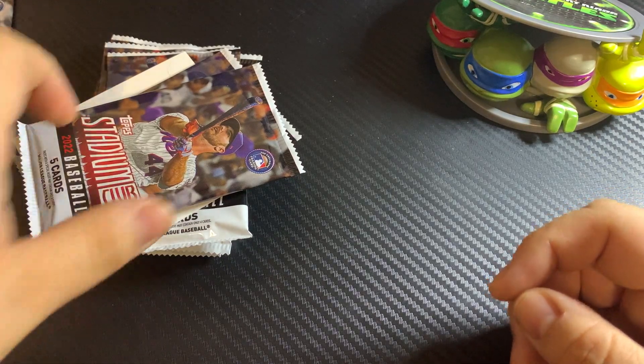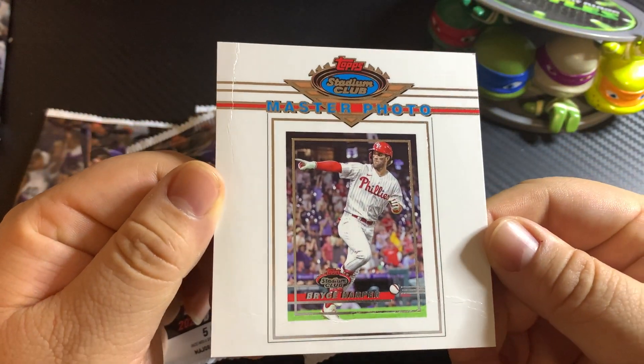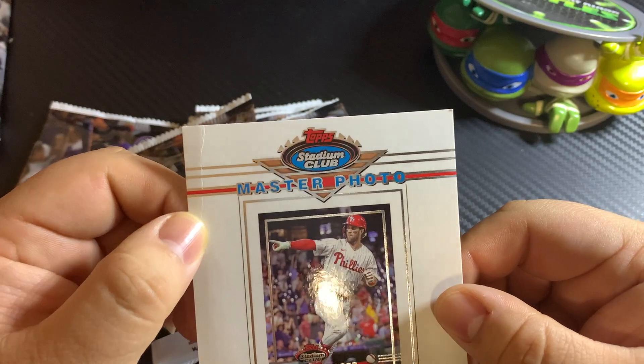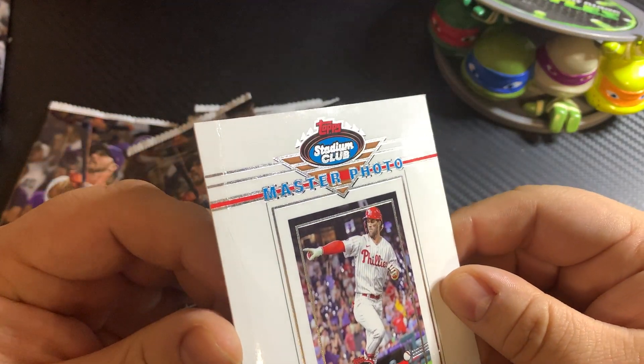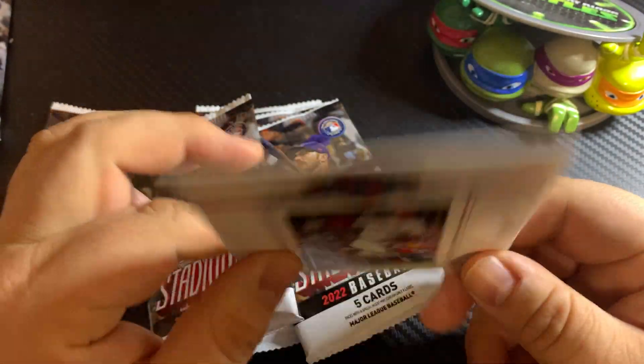So here we go. The box topper is one of these cool little master photos, which this one is all bent up on the left side, but it's pretty cool though. I like it. I dig it.